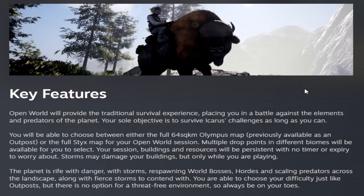Some key features about Open World: it will provide the traditional survival experience, placing you in a battle against the elements and predators of the planet. Your sole objective is to survive Icarus challenges as long as you can. You can choose between either the full 64 square kilometer Olympus map, previously available as an outpost, or the full Styx map. Multiple drop points will be available to select, and your session, buildings, and resources will be persistent with no timer or expiration to worry about.